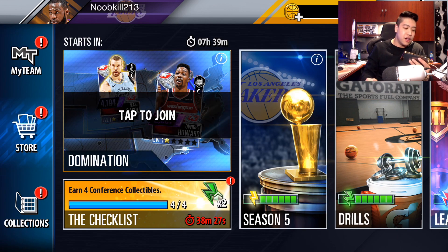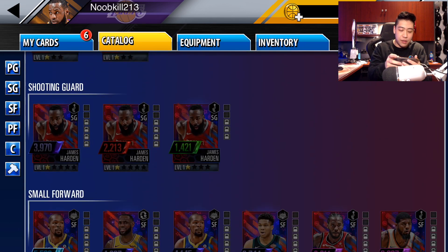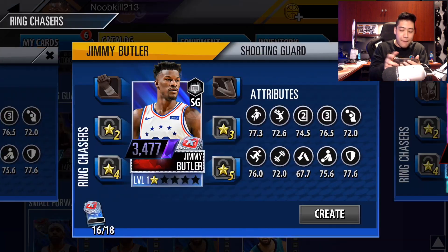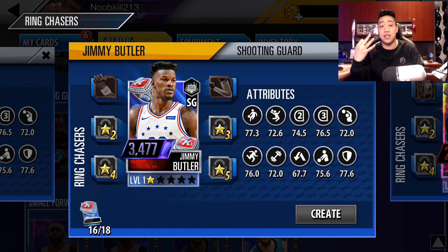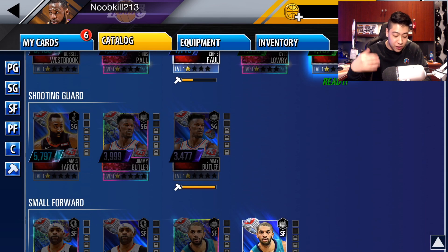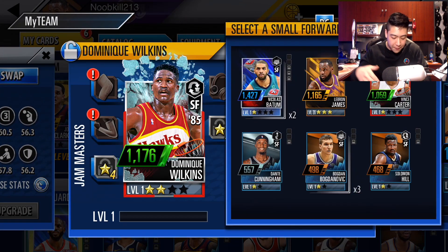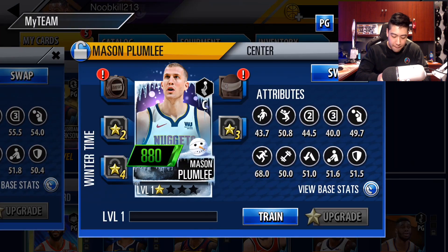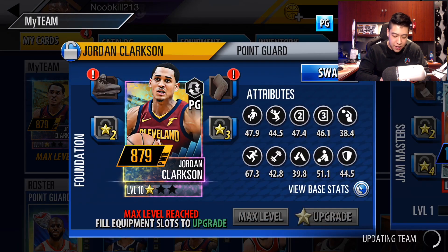Let's go ahead and check out — do we have enough, or do I have to buy one more pack to get ourselves Jimmy Butler? I don't think I have enough. I'm too short, man. I thought buying that crowd pleaser was going to give me three collectibles, but it only ended up giving me one — so that's a little unfortunate. Let's go ahead and swap out the new cards: Nicholas Batum, Boogie Cousins coming in at 2,000 power, and the brand new Chris Paul.